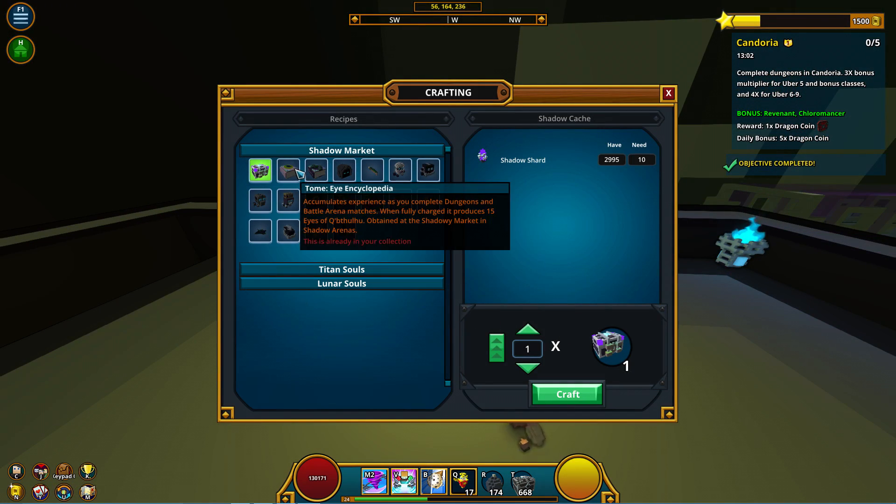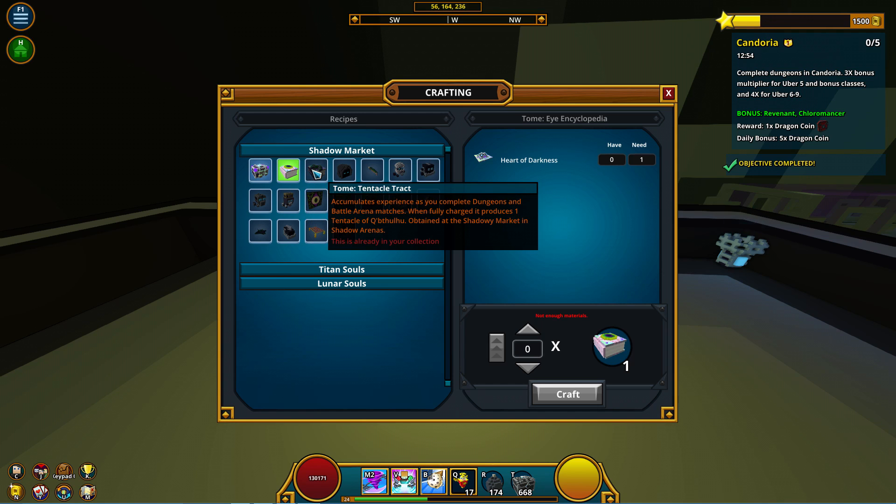The next two tomes you can obtain are located in the first tab of the shadowy market. You can find the shadowy market after each floor of a shadow tower. These include the Eye Encyclopedia and the Tentacle Track, but remember they are located in the first tab and should not be confused with the legendary variants that will come later on in the guide. You can craft both of these tomes for one Heart of Darkness each, which you can obtain from opening shadow caches also located in the first tab of the shadowy market.